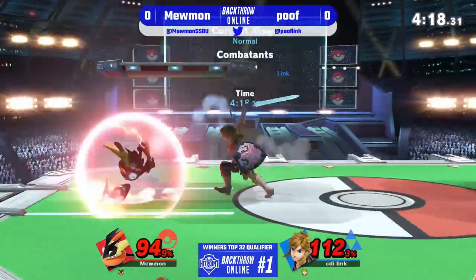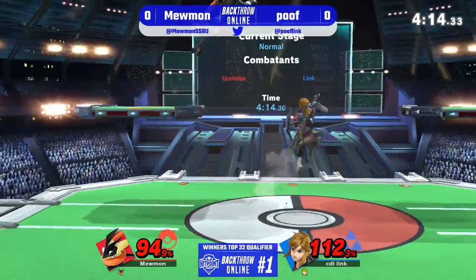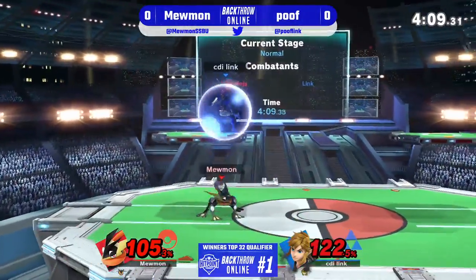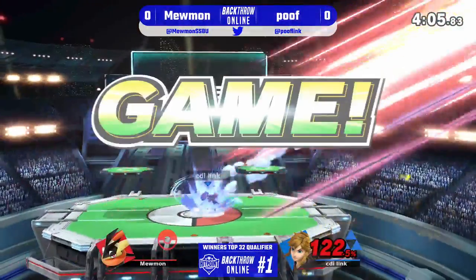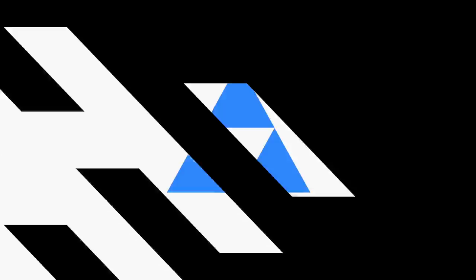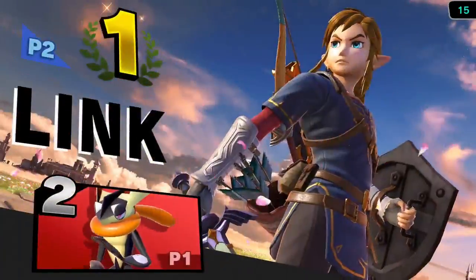That up B gonna hit the shield, and then trying to punish the bomb recovery, getting out of there with that neutral air. These guys — that last hit with forward smash is going to be punished by the up B. And Poof takes game one.